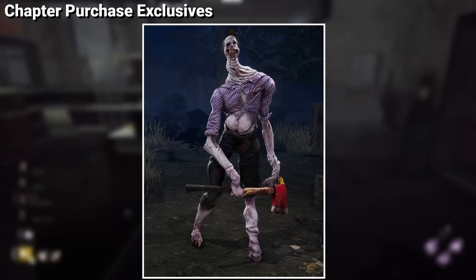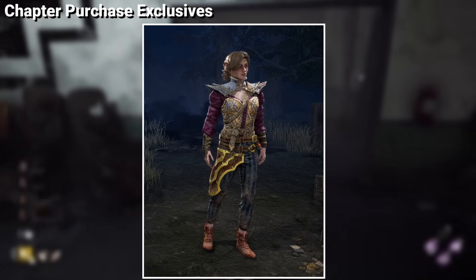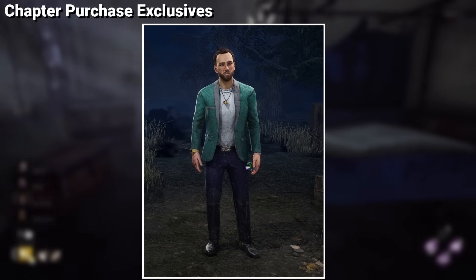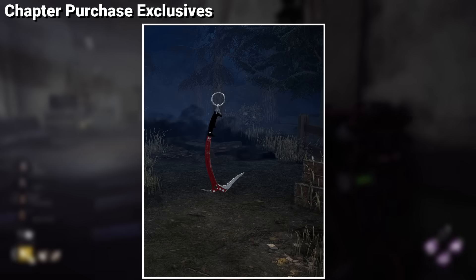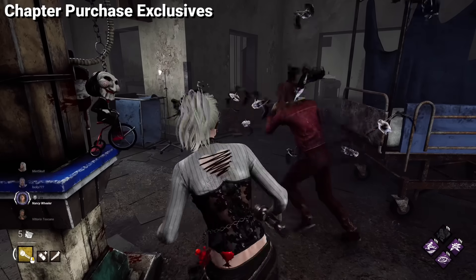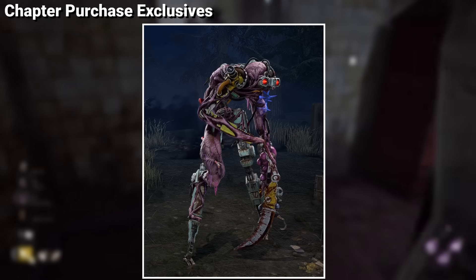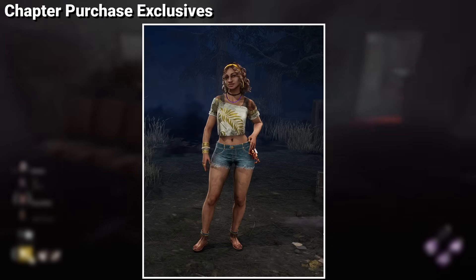Each time you purchase a DLC, you will know that they come with some extras like charms or survivor skins as a bonus for purchasing the chapter. For licensed characters, most of us will own these cosmetics, like Lara's Pickaxe, Chucky's Good Guy Box, or Alien's Radar. Every single chapter has a type of exclusive cosmetics with it, but the rarest ones, in my opinion, are from the chapters like Tools of Torment or End Transmission, because of how unpopular they are.